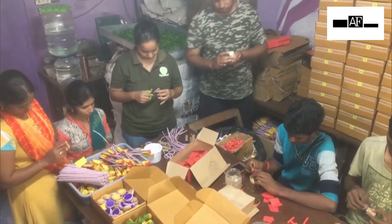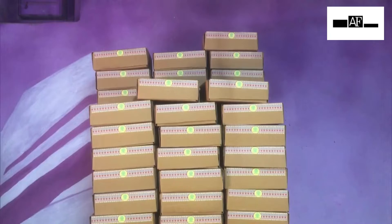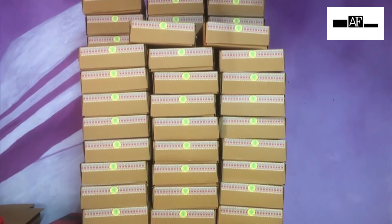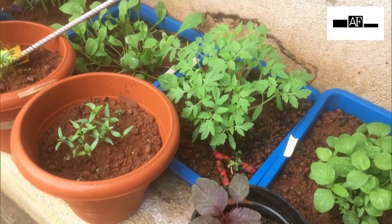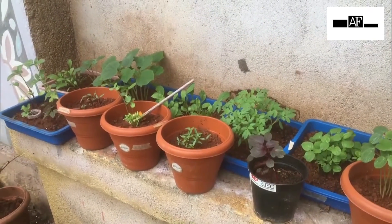What you need to do is gift it to somebody. We have beautifully packed it in a gift box. Once they receive it, they can put it in the soil, water it, and see vegetable plants growing around them.